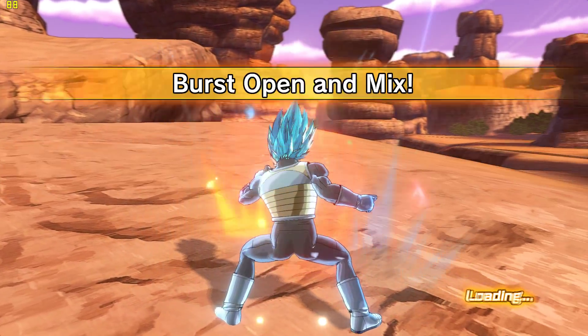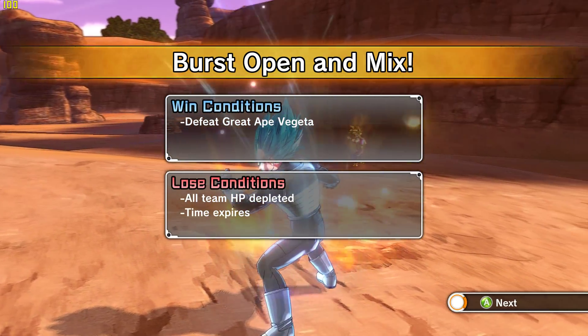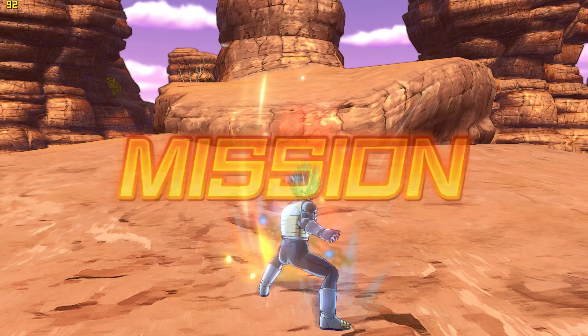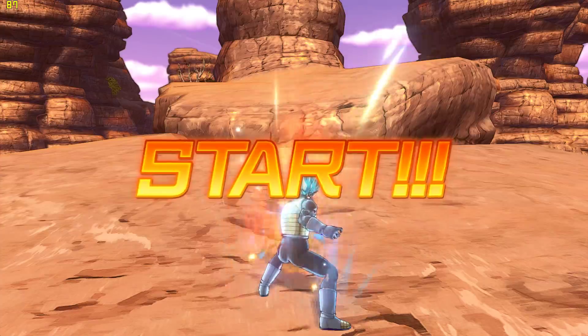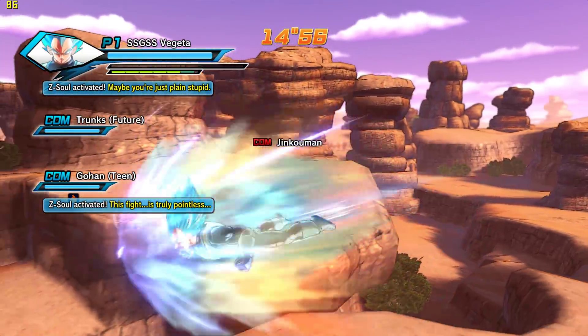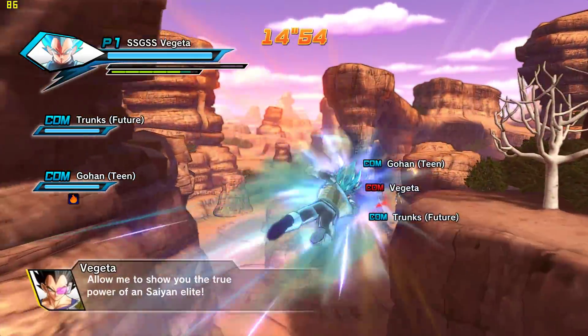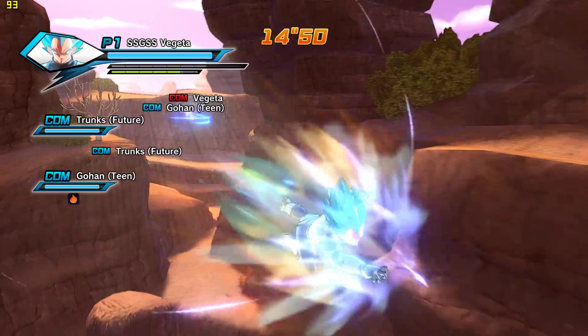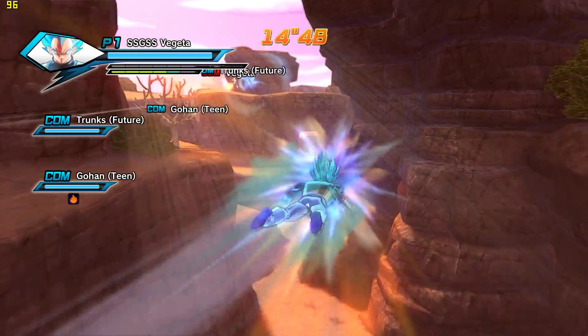The game is running silky smooth, by the way — as you can see again with the FPS in the top left. The game runs super well, you won't be running into issues. The graphics are honestly awesome, especially for fans of DBZ. His aura is really cool — it's almost like a blue with a bunch of green and yellow mixed in. Really cool.